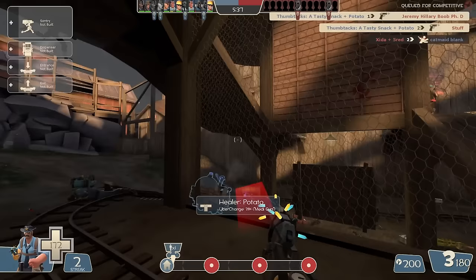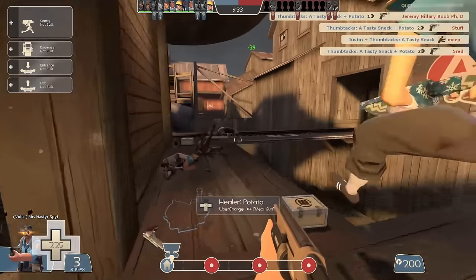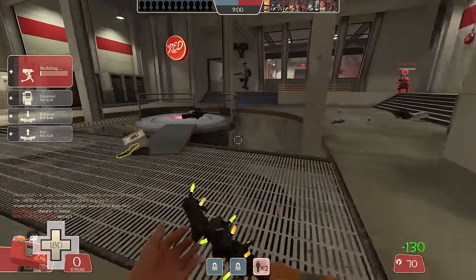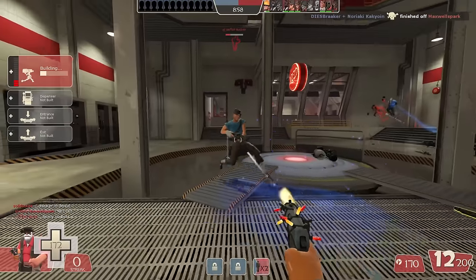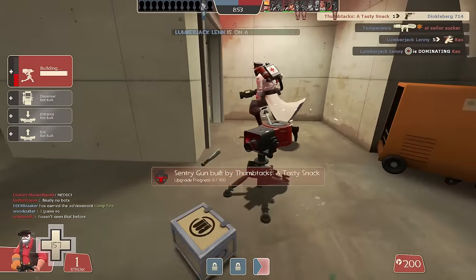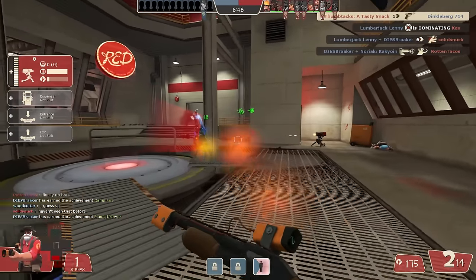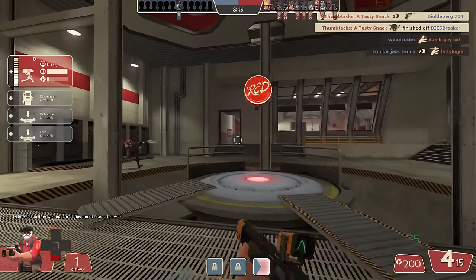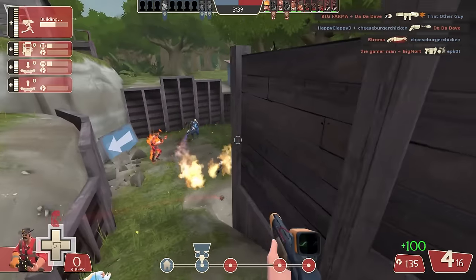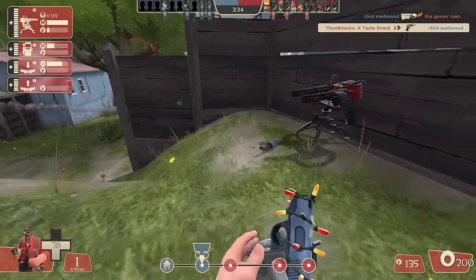Battle Engie is an obvious one to pair it with, especially with the likes of the Widowmaker and Frontier Justice, but as a pure defensive engineer, it can still be very useful. It's easy to justify the use of the Wrangler in these situations, but in situations where you still get rushed down or have to deal with a spy, having only the Rescue Ranger and your wrench of choice to fall back on isn't going to cut it all the time, especially with annoying trick-stabby spies. Having a nice, consistent damage dealer at your side is great for defending yourself against these attackers, or even going on the offensive to help take care of a threat outside of your sentry's range.